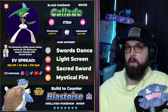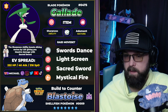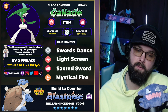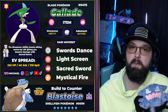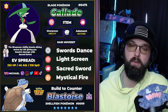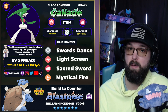Gallade also gets some really nice supportive moves for the raid. One of those being Mystical Fire — and because Mystical Fire does damage, you can use it even when the raid boss has its shield up, which is always nice. Plus it's super effective, and if you've got people putting up the sun it'll do some decent STAB damage. Sacred Sword is going to be that move you definitely want — it's super effective on the Steel typing and will negate those defensive stats. Swords Dance is going to boost your damage by plus two — pair that with Sacred Sword and the Sharpness ability and those things are going to be crushing that raid boss.